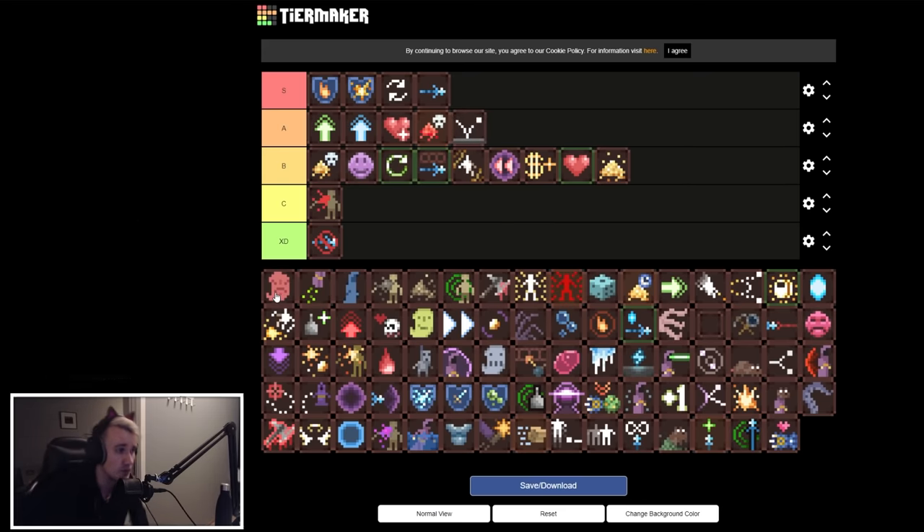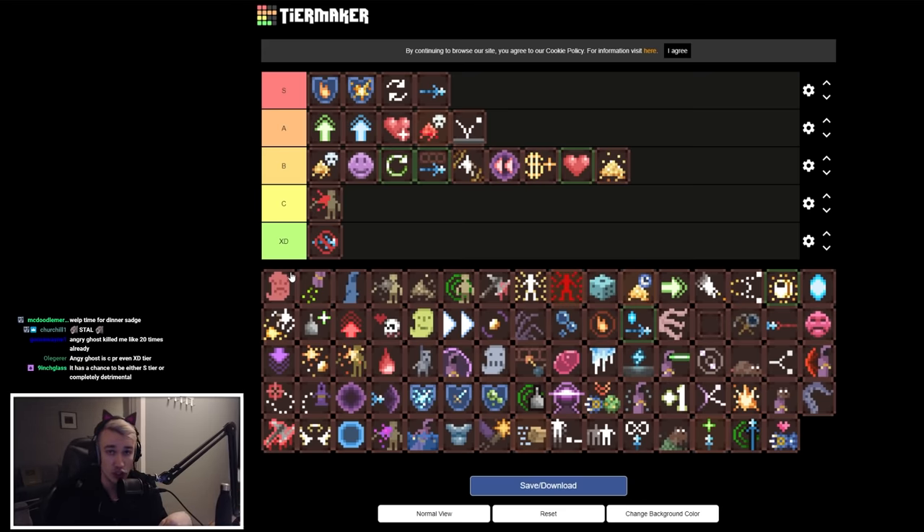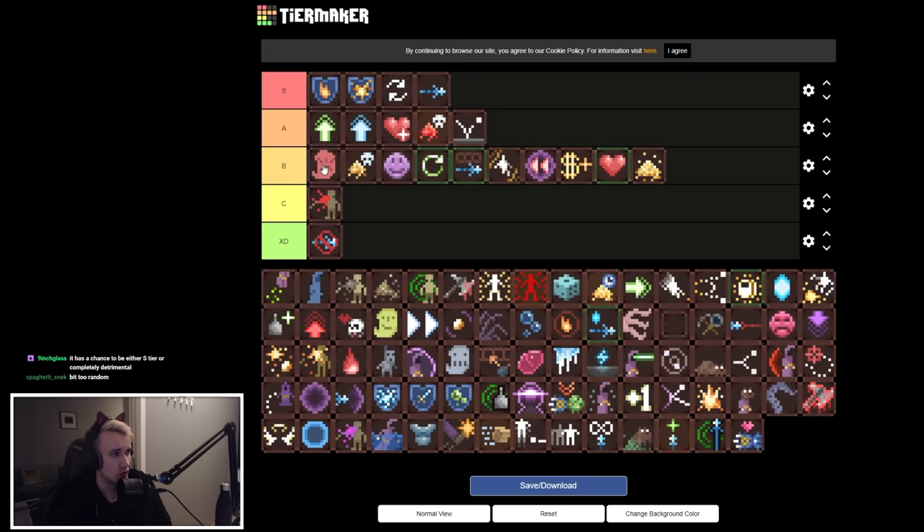Angry Ghost is a ghost that follows you and copies any spell that flows over it — which can be completely detrimental. If a hexer shoots a polymorph spell over it, the ghost that's supposed to help you will start shooting polymorphs at you. However, if you shoot a healing bolt at the ghost, it will start shooting healing bolts back at you — infinite healing. It's a scuffed way of getting infinite healing, situational but used correctly can be very good.